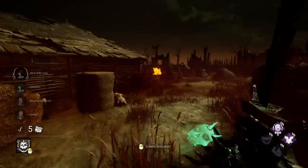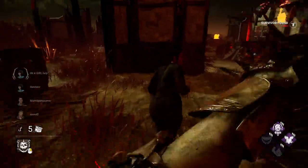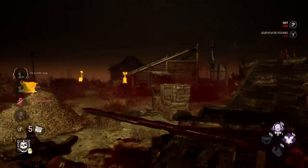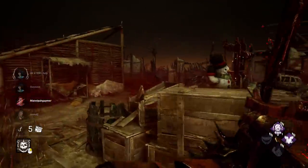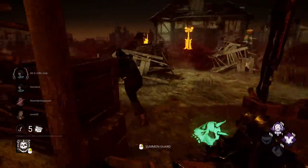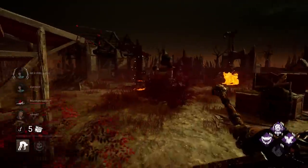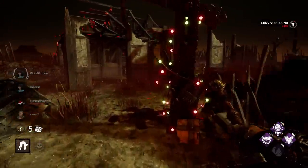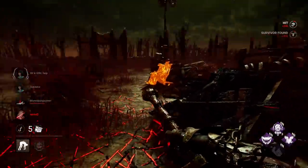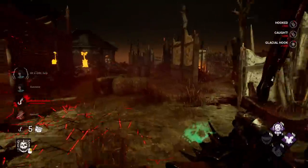I'm going to break chase from this and go over to this side — hopefully it's a little bit better for us to start off. First hit on Jane — not so bad. No pallet here? This is a miracle, actually. Quick little down — nice. Vittorio's over here too. Three stacks gonna help out just a little bit, plus Agitation getting us there before Vittorio does.